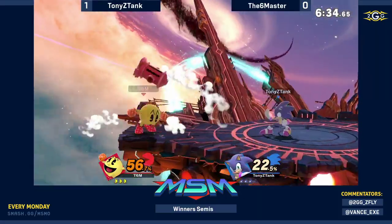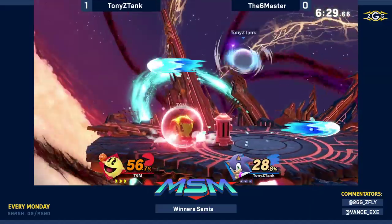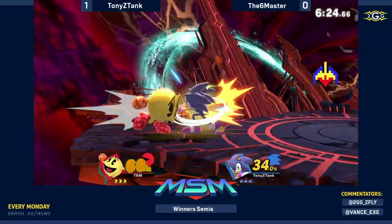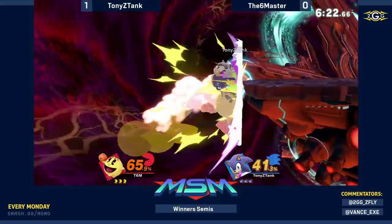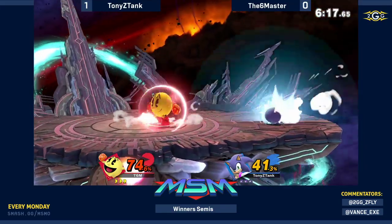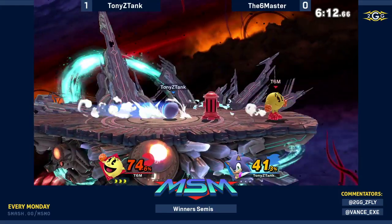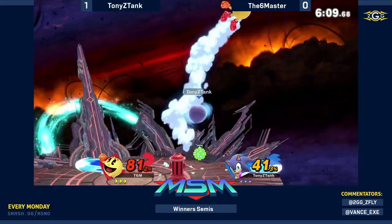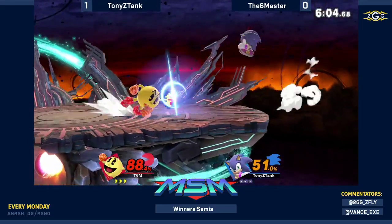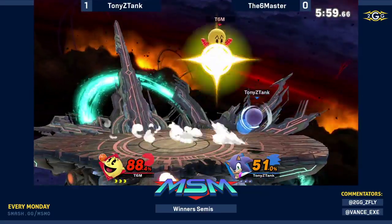Tony having a good start in game two. Oh, up air not going to connect for the Six Master. Nice — the water box is able to come out, giving T6M a little bit more time with the fruits. Nice, no hydrant — just looking to land as safely as possible. I like that from T6M. He's looking to test the waters. And now we see back air immediately the second that Tony interacted with the fire hydrant — T6M slowly looking at the hydrant to go for more of a trap setup.